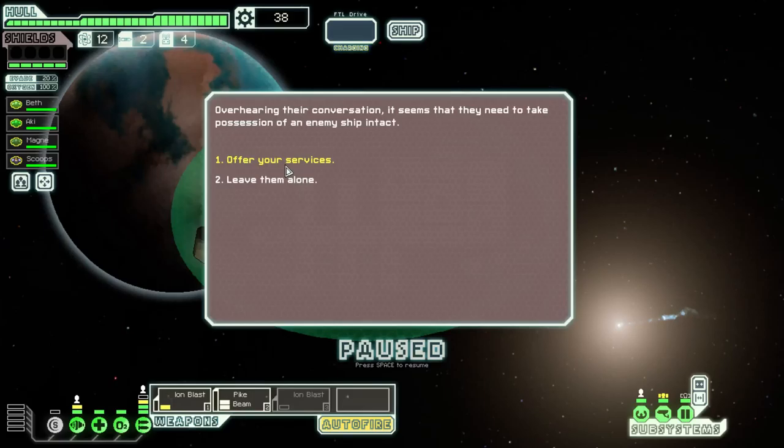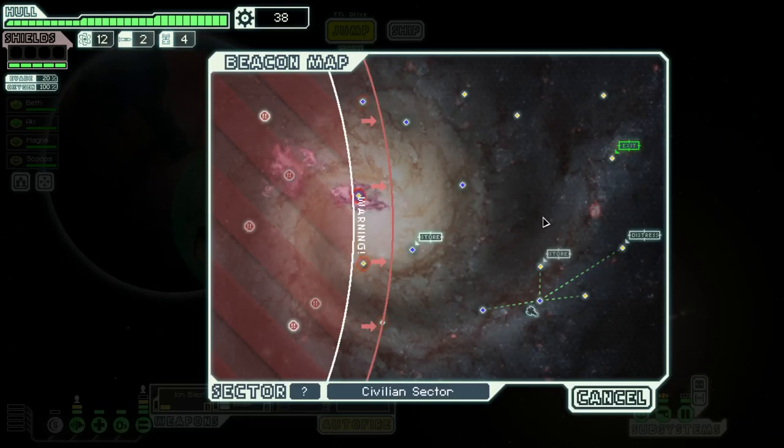They need to take possession of an enemy ship intact — let's offer our services, but we're not properly equipped, which is kind of a shame. I'm thinking about what the most optimal path might be. We have to pass this rest beacon anyway, so I think the best way is to jump to this location, go to the store, then to this rest beacon, then to the exit.